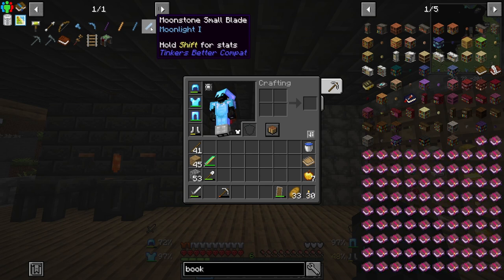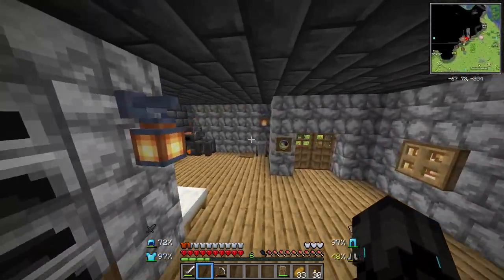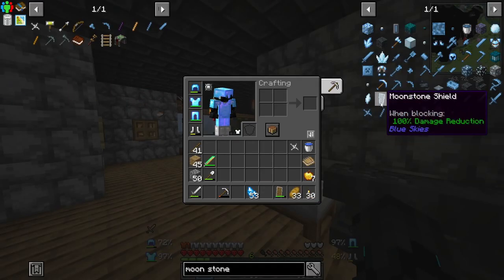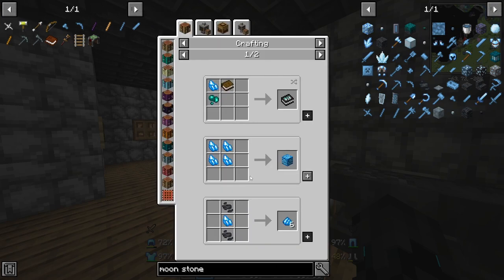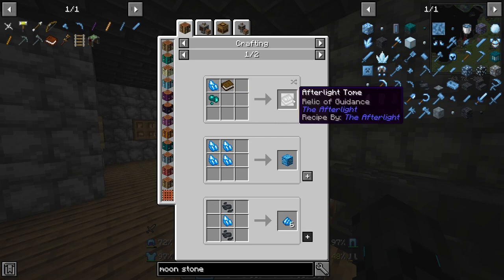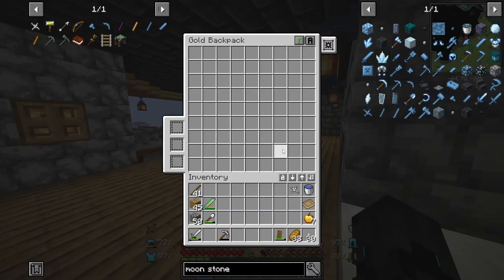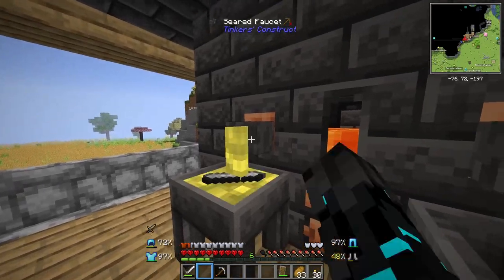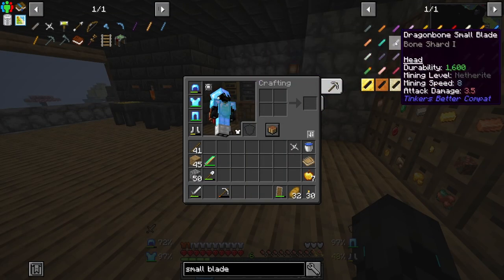For the blade we have two options: moonstone, which we do actually have, and dragon bone. Attack damage is 4 on the moonstone and 3.5 on the dragon bone, so moonstone is a little better. The durability is higher on moonstone so I believed we'd be making a moonstone sword — but we do not have moonstone. In fact, we have moon crystal, which is not at all the same. Well, this complicates things a bit. Looking through the materials, it looks like dragon bone will be the best for a blade.